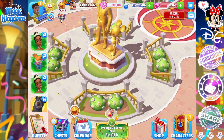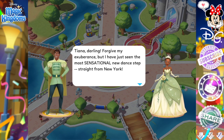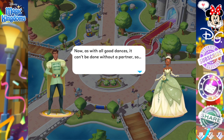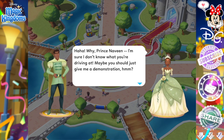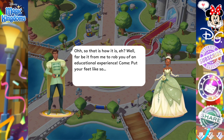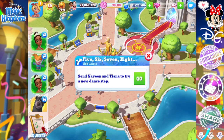Tiana has two kingdom quests right now. In one, Naveen says: 'I have just seen the most sensational new dance step straight from New York — as with all good dances, it can't be done without a partner.' Tiana replies she's sure she doesn't know what he's driving at and maybe he should give her a demonstration. Naveen counts them in: 'Five, six, seven, eight!' Send Naveen and Tiana to try a new dance step. Naveen's busy though, so this is probably a side quest.